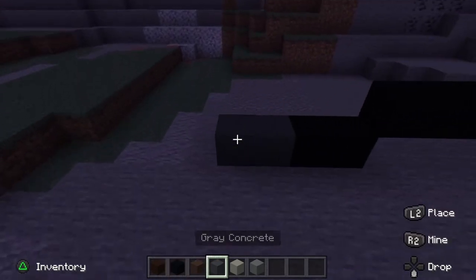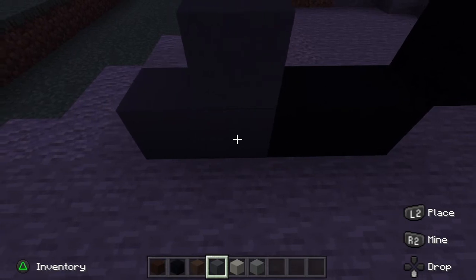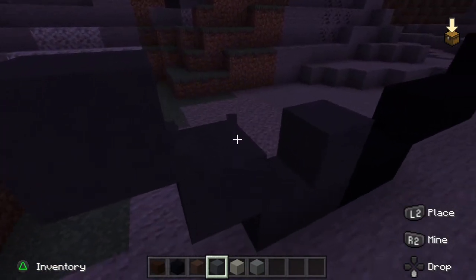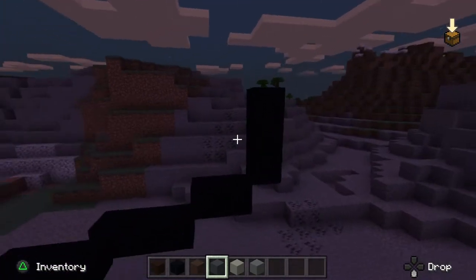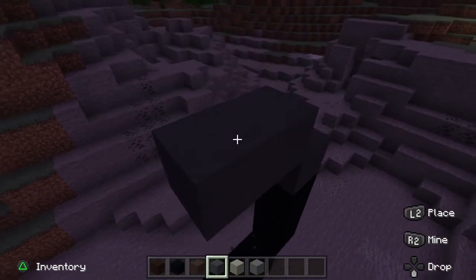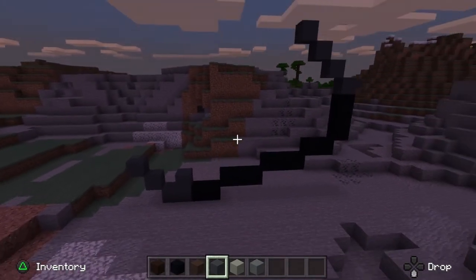Next, go ahead and get your gray concrete. Place one block above the first black block, then go up by two steps: 1, 2. Then over here on this other black block, place one block above it and go up 1, 2, 3. That should be all the gray you need for the outline.